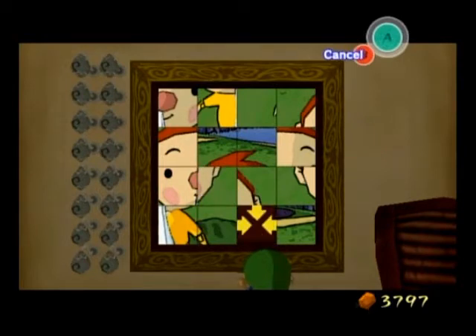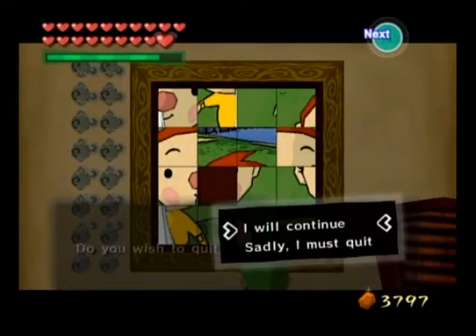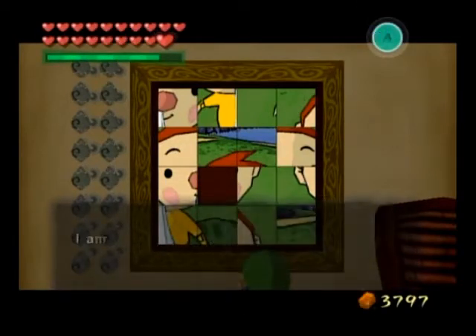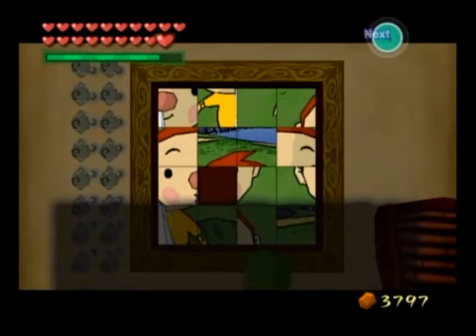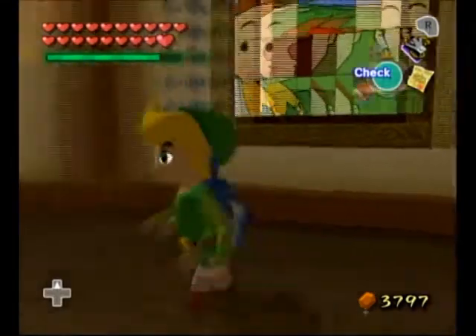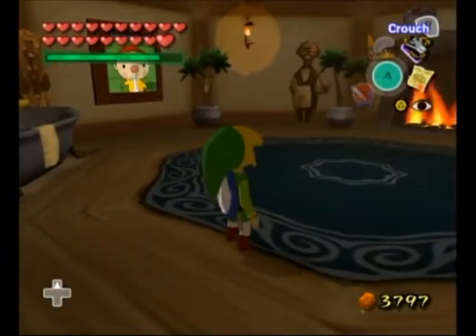And here's another thing: if you roll over and knock over the vases on top of the counter, they will break and he will go 'Oh no! Ho ho ho ho ho! Oh no!' — or something to that effect. Anyway, the real reason we came to the oasis is there is a Triforce chart right here.